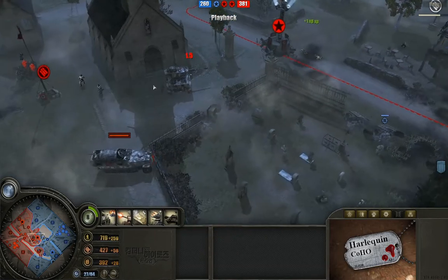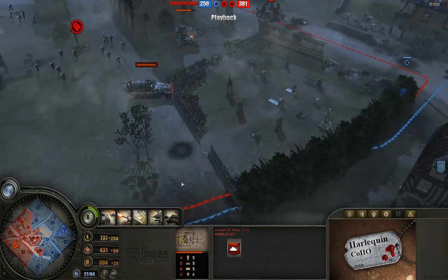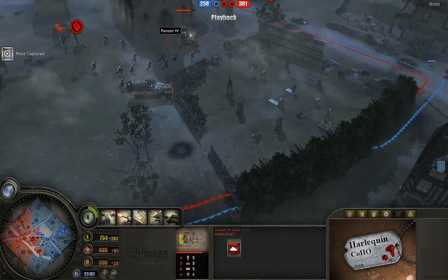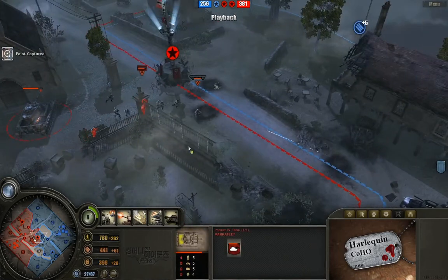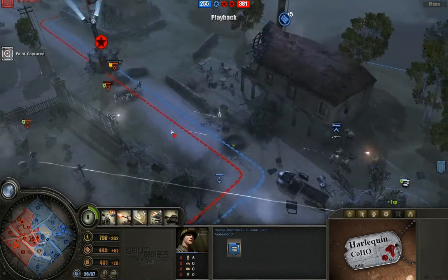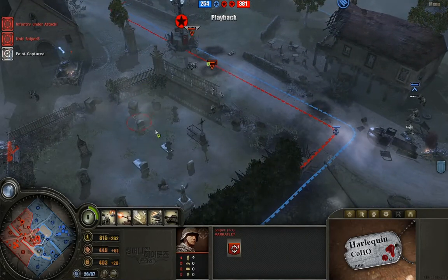The vet 2 rifleman — one of his abilities is a slightly longer sticky bomb range. Credits to people correcting me on these things when I'm wrong, because that's how I learn to cast even better. We saw that in action right there — damaged the engine on the panzer. Meanwhile the heavy machine gun team is holding down this road.